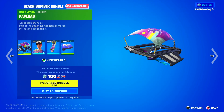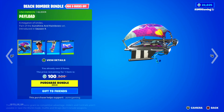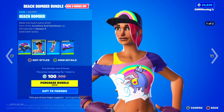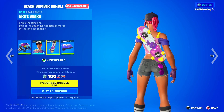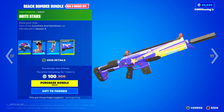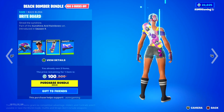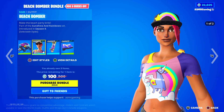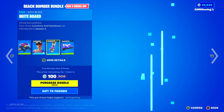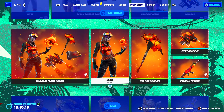Over here we have the Beach Bomber Bundle. We got the Payload Glider — I can literally get this for 100 V-Bucks — a megaton of smiles. We got Beach Bomber, make the beach party bright. We have Brightboard — shred the sunshine — and the Bright Stars Wrap. Very nice wrap, it's not animated but it goes great with the set. Beach Bomber is a great summer skin, perfect for summertime in Fortnite, and there's a newer second style they gave her with tattoos and stuff. I like the Back Bling, I wish it got a new style as well, but sadly it does not.